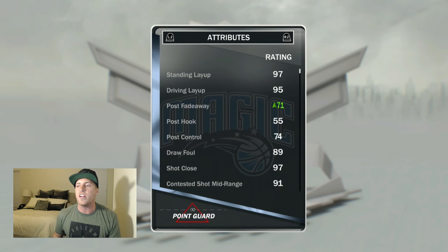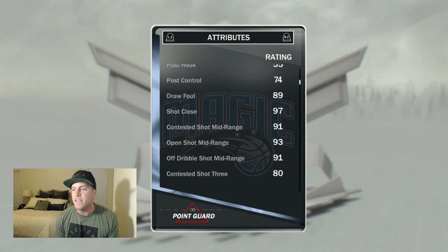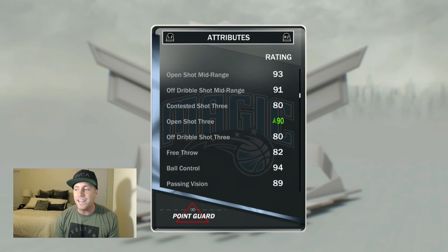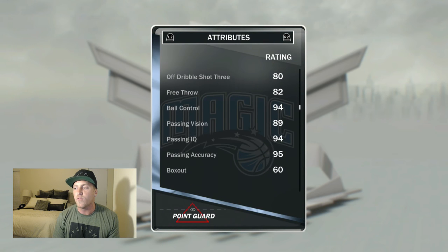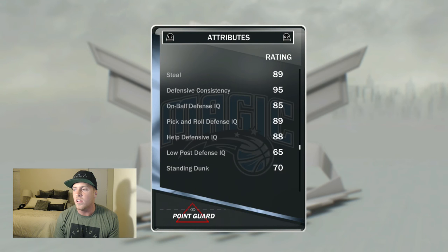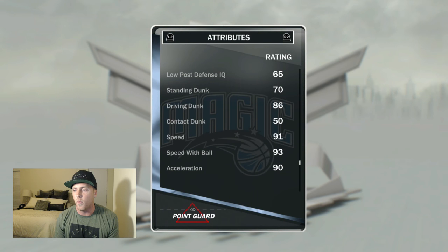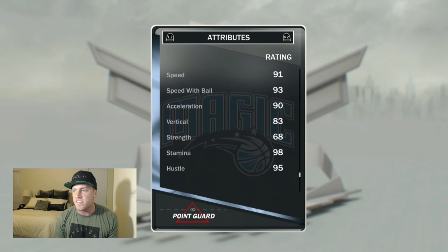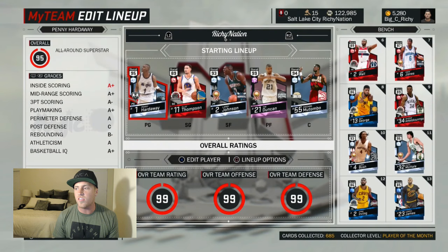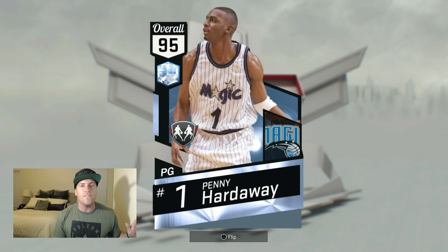Penny Hardaway — 6'7" for a point guard. 97 standing layup, 95 driving layup, 71 post fadeaway with the shoe, 75 or 65 without it. He's got 89 draw foul, which is awesome for a point guard. 97 shot close, 93 mid-range, 93 ball handling with the shoe — 84 without it. Free throw of 82. His passing is off the charts. He's got a good shot contest of 84, 89 steal — amazing defense. This is the ideal point guard. He's got size, offense, a driving dunk of 86, 91 speed, 93 speed with ball, 90 acceleration, good vertical, and 98 stamina. That's everything I need in a good point guard. This is a card I would keep on my team.